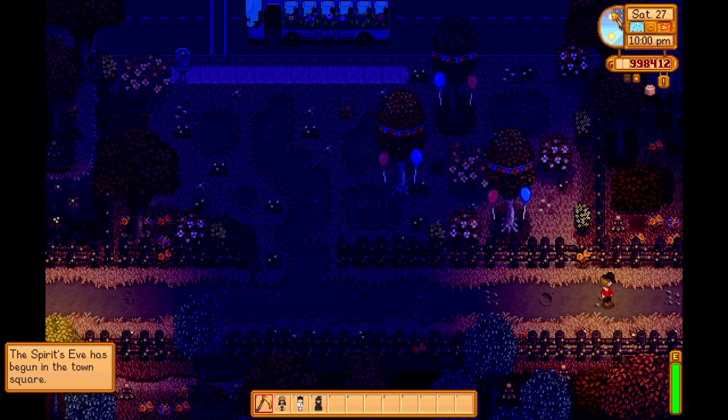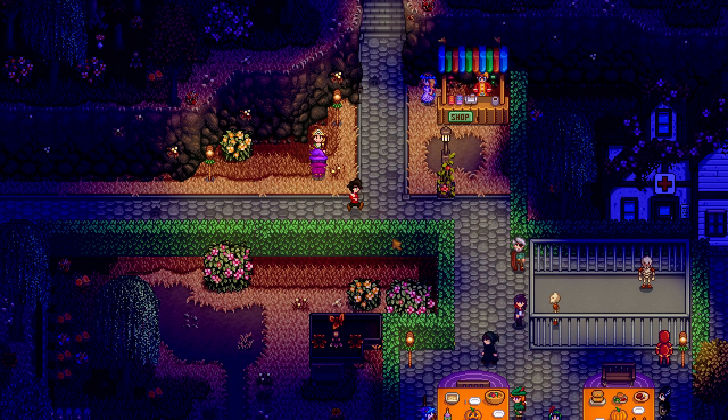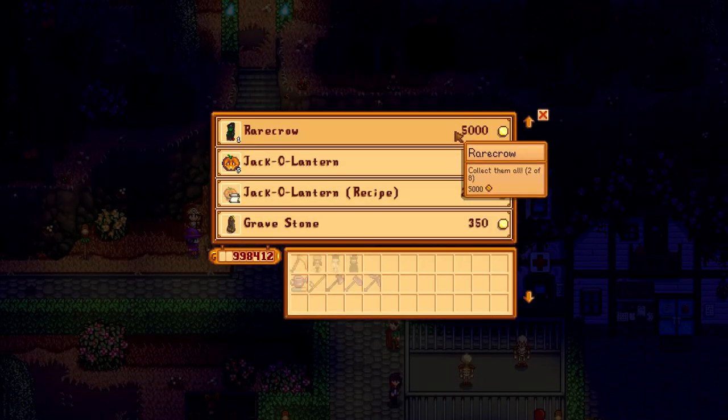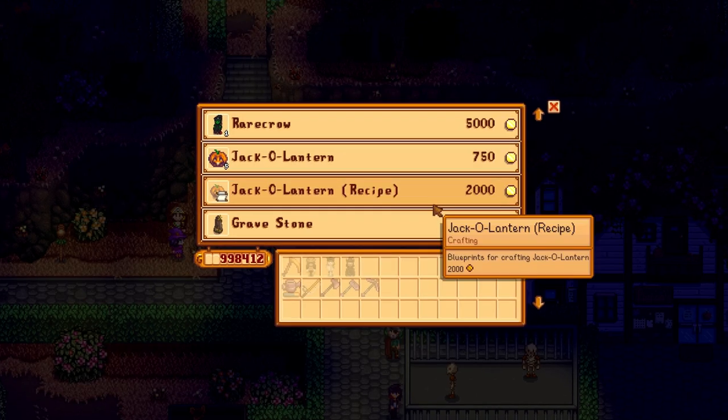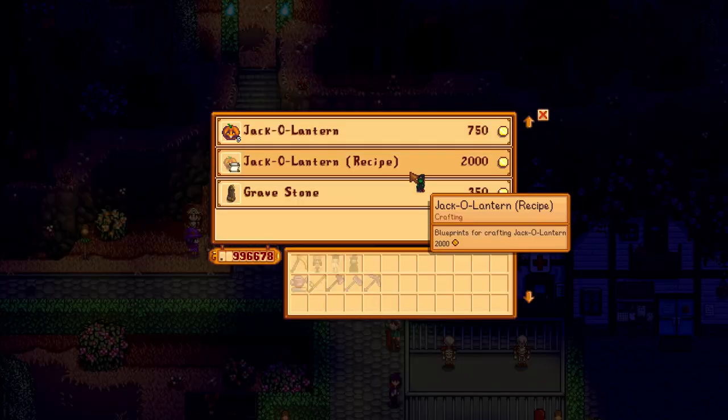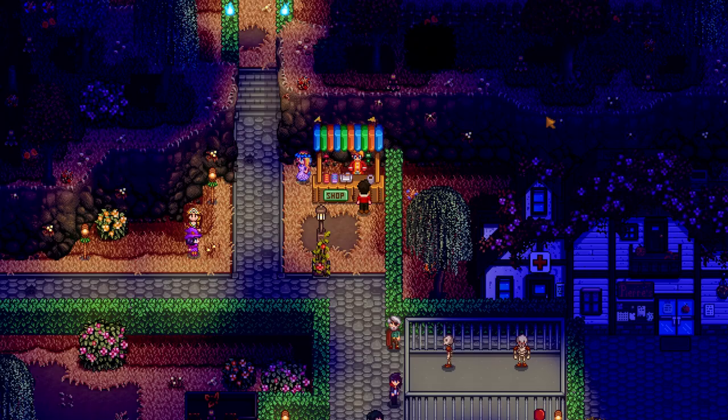The other rare crow in fall is at the Spirit Eve Festival on the 27th of Fall. You will also be able to find this one in the shop, which Pierre sells. This one is going to cost you 5,000 gold — you don't need tokens for this one. Just make sure you've got the money saved up before the festival starts, and that will be your fourth rare crow.